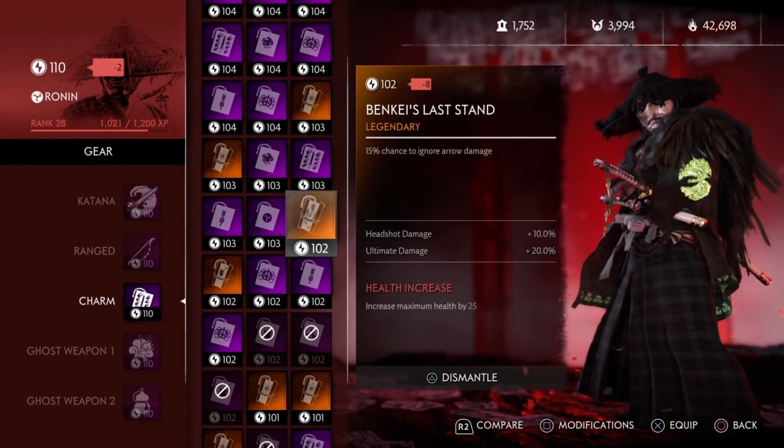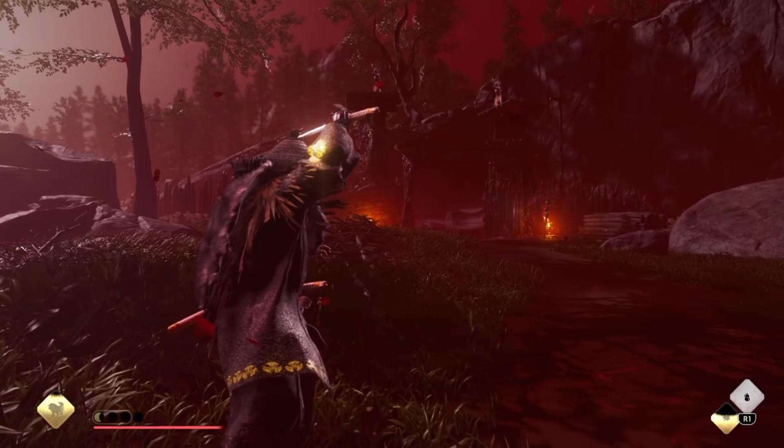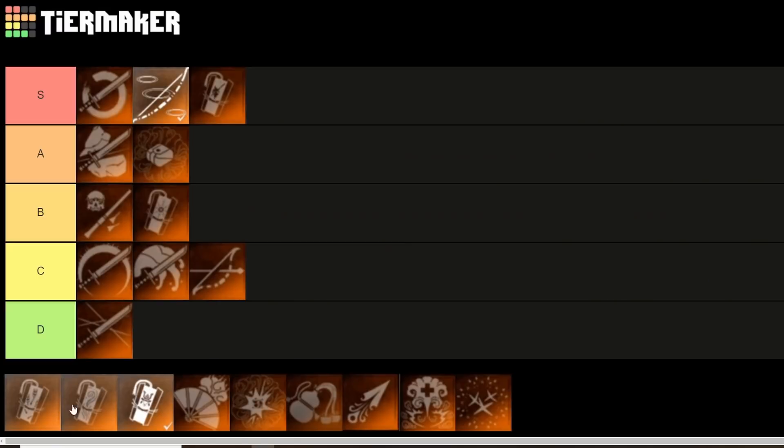Next up is Benkei's Last Stand, which gives you a 15% chance to ignore arrow damage. With a really low percent chance, and the fact that you don't take arrow damage that often and it's telegraphed by enemies saying 'Do Sho,' I'd put it at D tier.